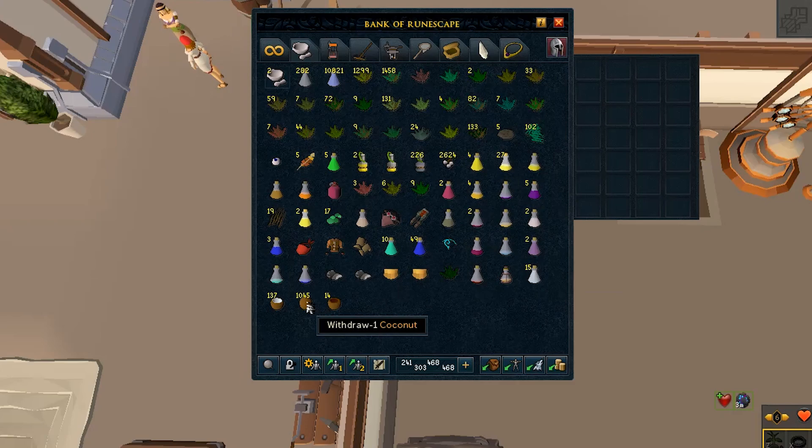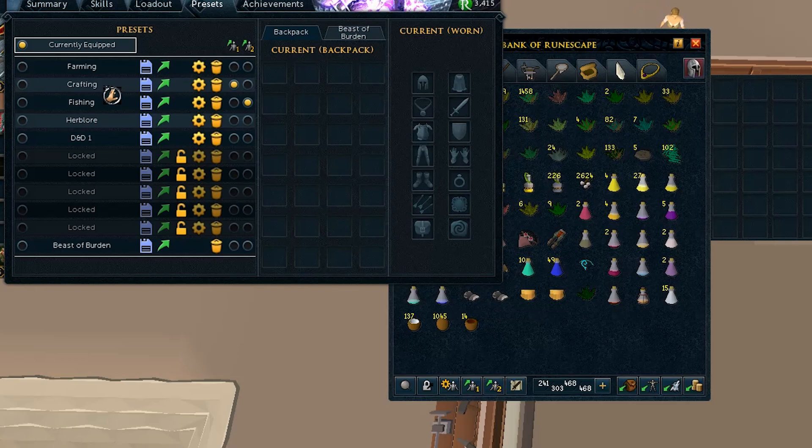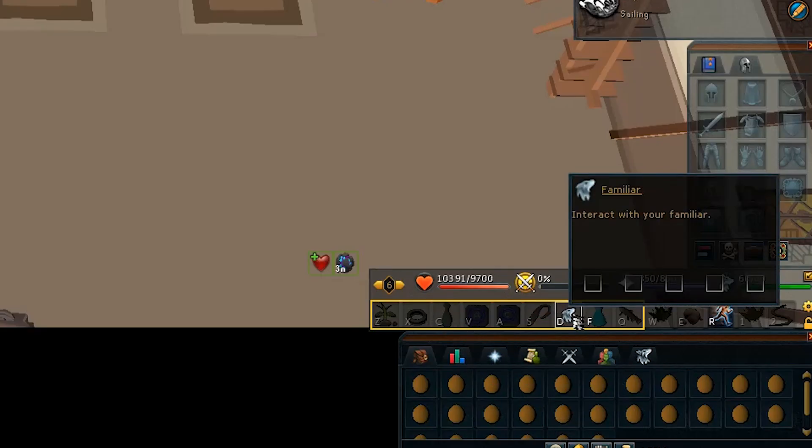First, you're going to want to stock up on coconuts in bulk. Coconuts have a buy limit of 5,000 per 4 hours and you will be able to process that amount very quickly. Next, you're going to want to set up your bank presets for an entire inventory of coconuts and another preset for 14 open coconuts and 14 empty vials. You will also need to grab a coconut and drag it onto your action bar.